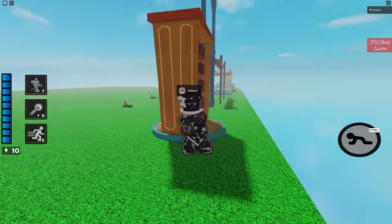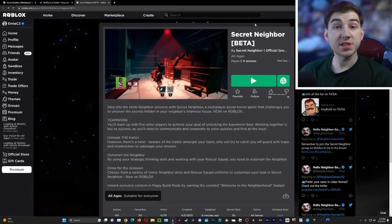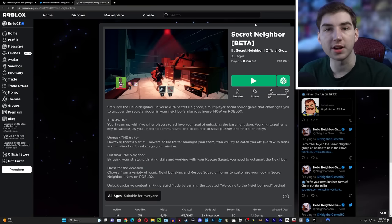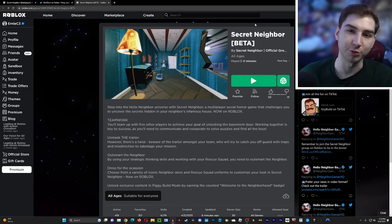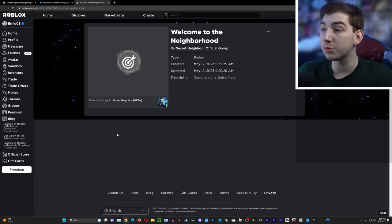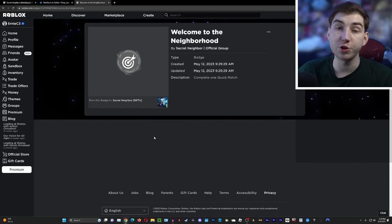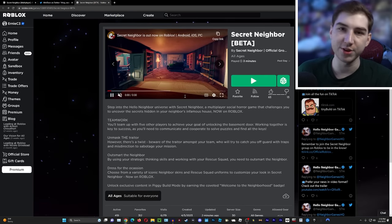Here is how you unlock these events. The first thing you need to do is go to a Roblox game called Secret Neighbor — I'll have the link in the description below. You're going for a badge called 'Welcome to the Neighborhood,' and all you have to do is complete one quick match. I'm going to show you how to do that right now.